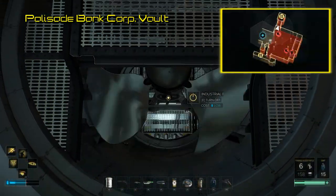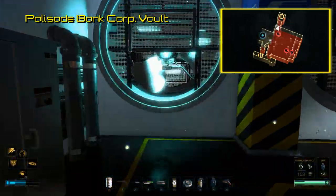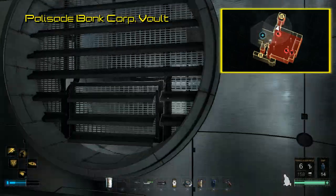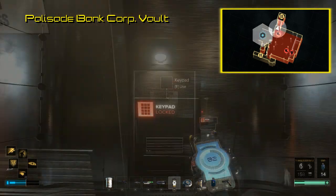Then look around for a large fan vent on the north side. You can stop this fan via remote hacking or using an EMP. Crawl through the vent, climb your way down, and unlock the next doorway with the tools at your disposal — or should I say multi-tools? After that, access to the corporate vaults is now open to you.